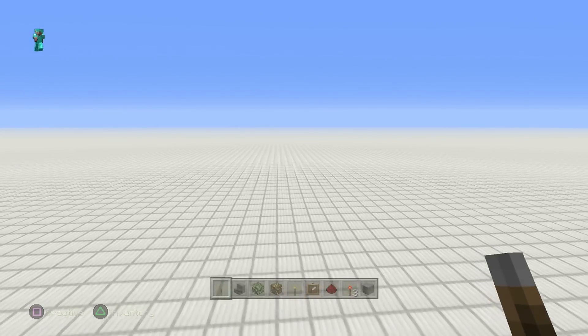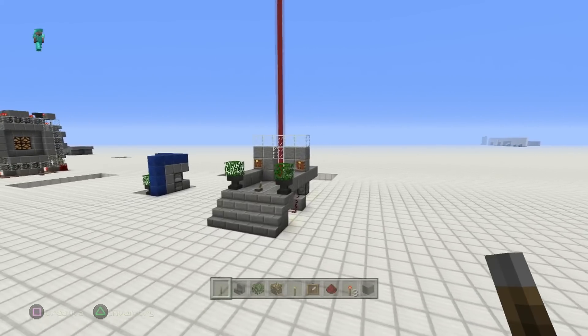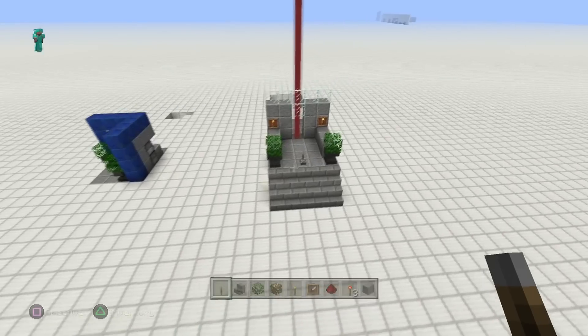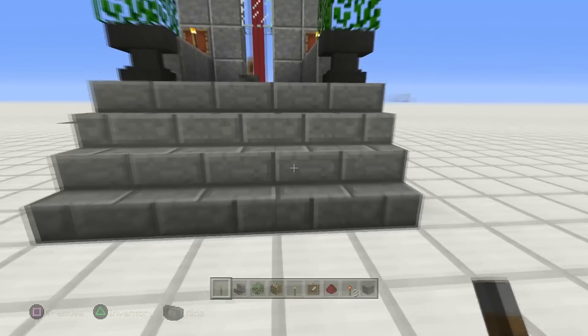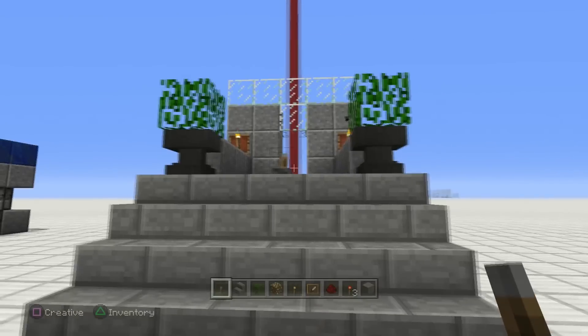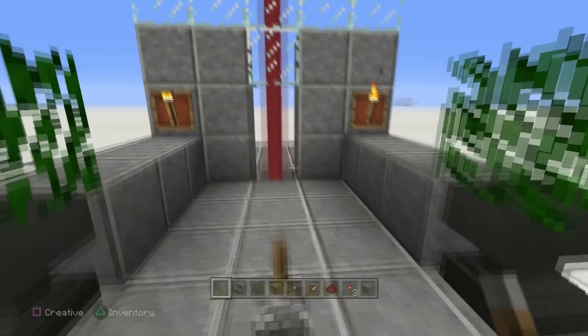Hey guys, Skippy here from Skippy6 Gaming coming to you from tutorial land with some tutorial love. Today we're going to do a beacon door — a very simple one. I worked on a few that were like two beacons, four beacons, and they work but they're kind of wonky. This one is as simple and as easy as it gets.